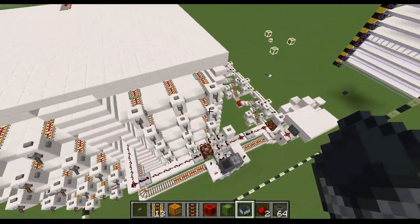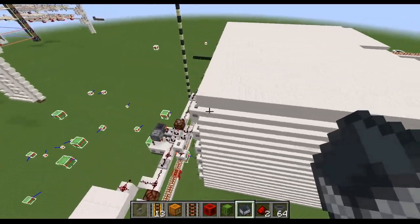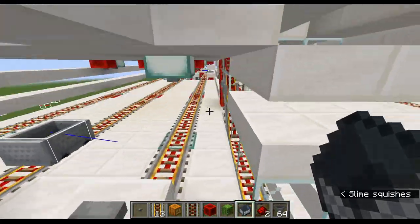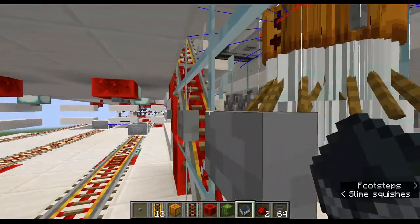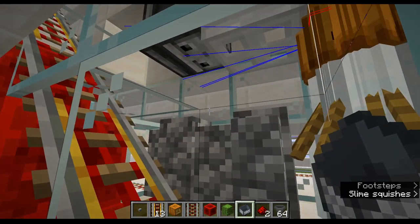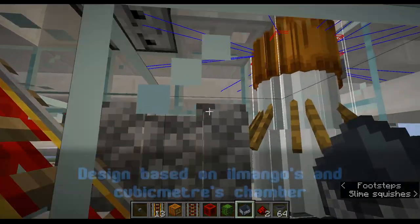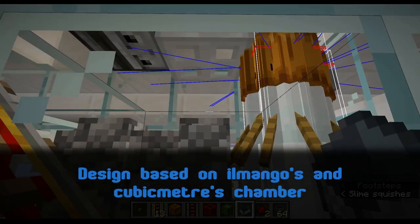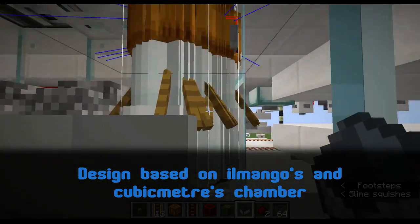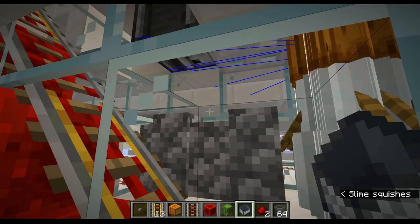Right now there's no shulker loaded in this farm. I want to show off the components and then show how the farm works. At the core is a pretty simple chamber where shulker duplication happens. This is based off a couple of designs I've seen — Elmango's was the one I started with, and there have been a few since. I'll credit them in the description. We have snow golems in here because they will fire snowballs at the shulker to keep them open.